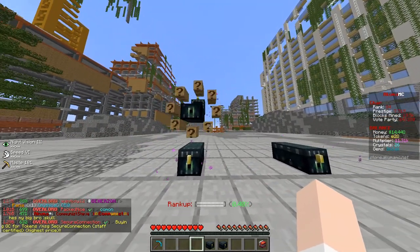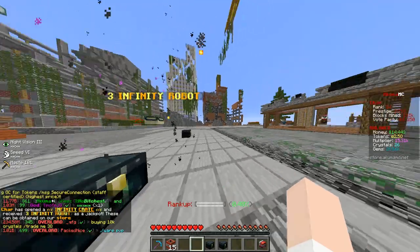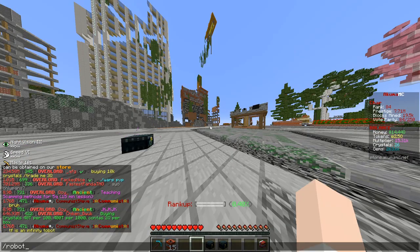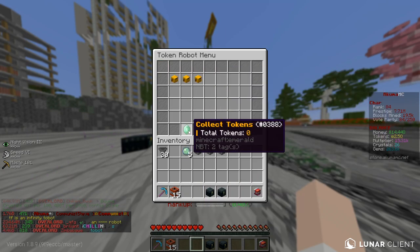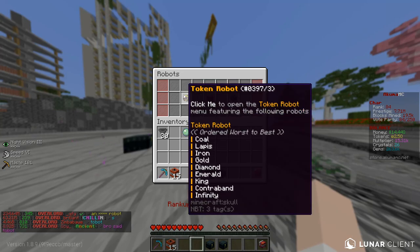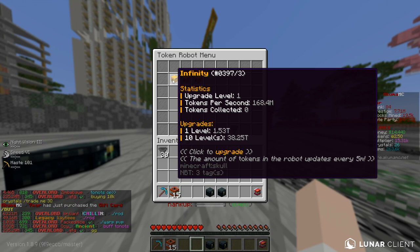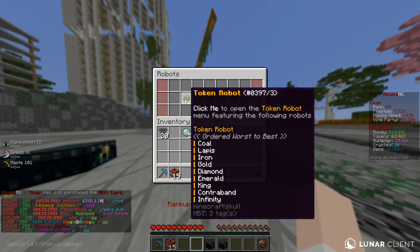We got legendary grenades and mega keys - and yes, let's go! We got some robots - that is beautiful, that is what we want right there. We got three infinity robots. These are now the best robots on the server - better than king, better than contraband. I'm gonna upgrade all of them, it's gonna cost me a little bit but it's gonna be worth it. So we're gonna upgrade all of these robots.